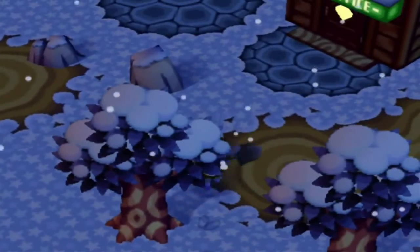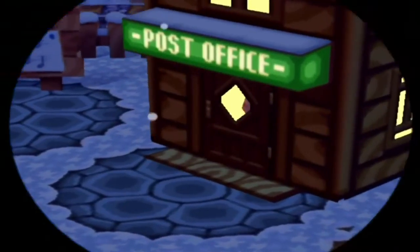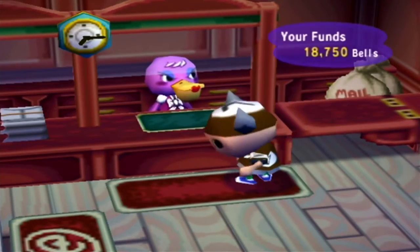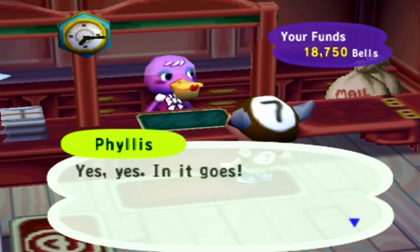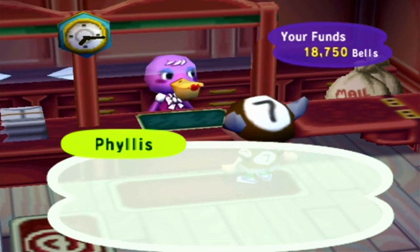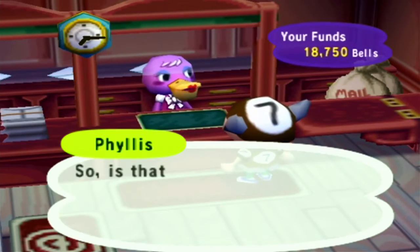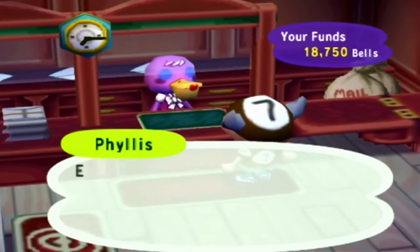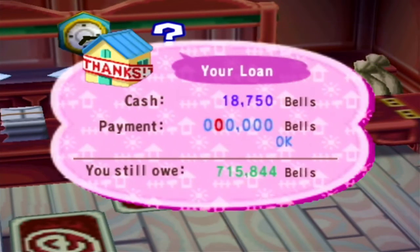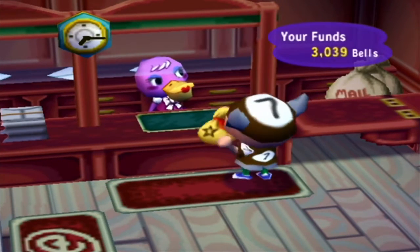Let's go mail these out. I do have one more piece of paper — I'll write a letter to someone else later. Oh right, it's evening — hello, Phyllis. Just take my mail. Why couldn't we just have a mailbox where we could just put in letters? I still have more. All right, that's all the mail. Let's just make a deposit — I'll give you 15,750. Only 700 more bells to go!